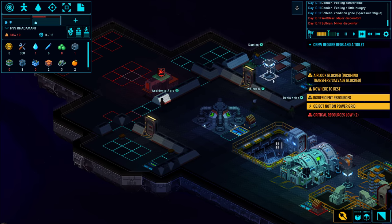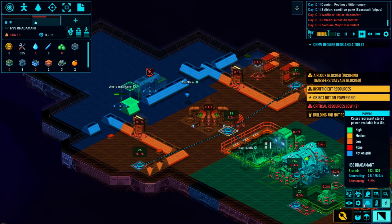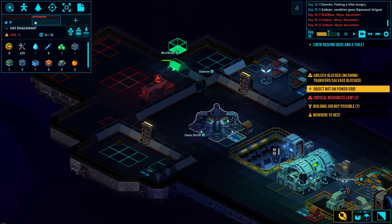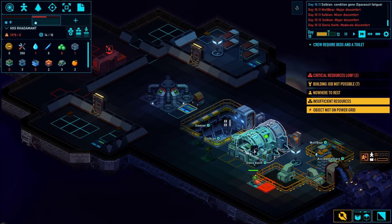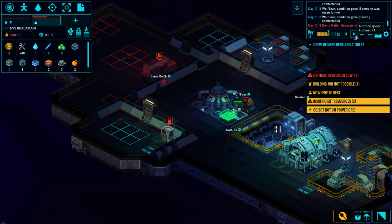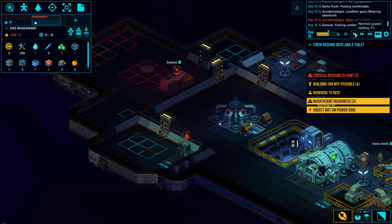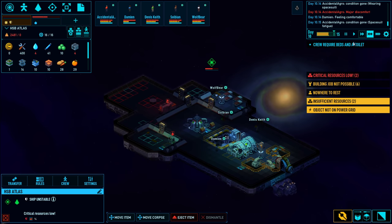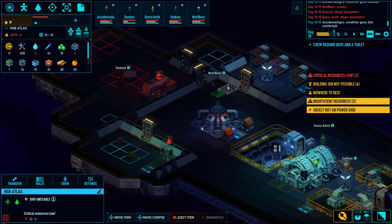We'll just continue what we're doing here, getting the rest of the ship constructed. A lot of what I need to start space travel is already included - we've got shuttles, a grow room, and a barracks. I'll continue adding because we still have resources left on our home mining base that we can utilize for ship construction purposes.